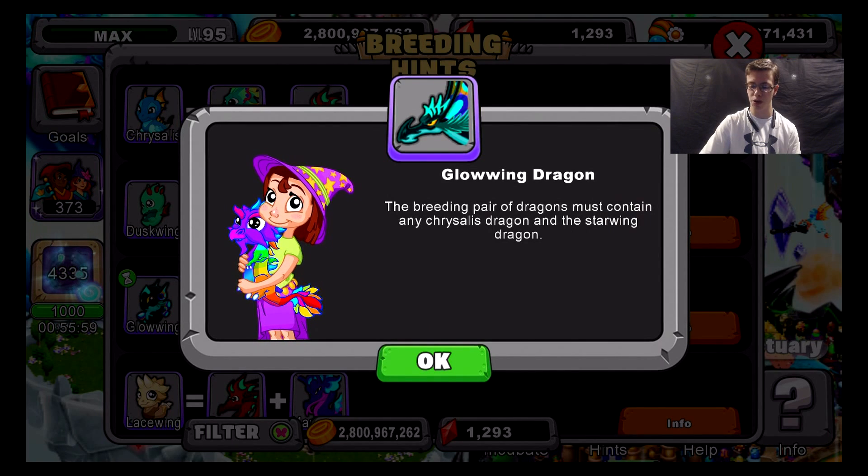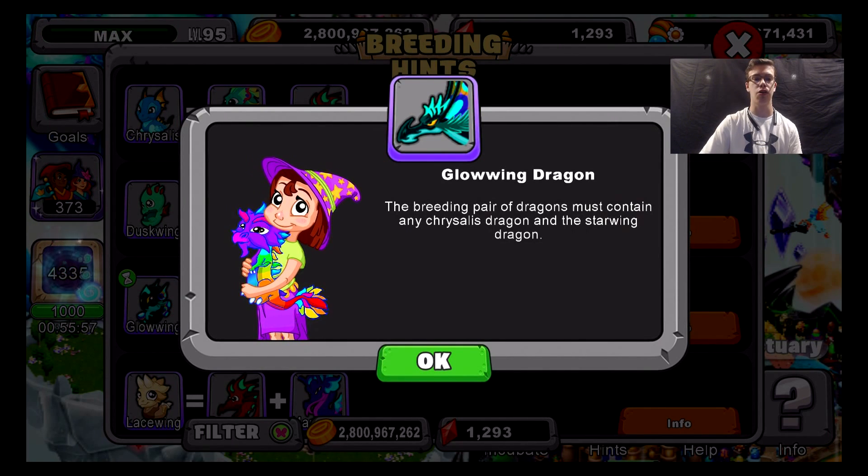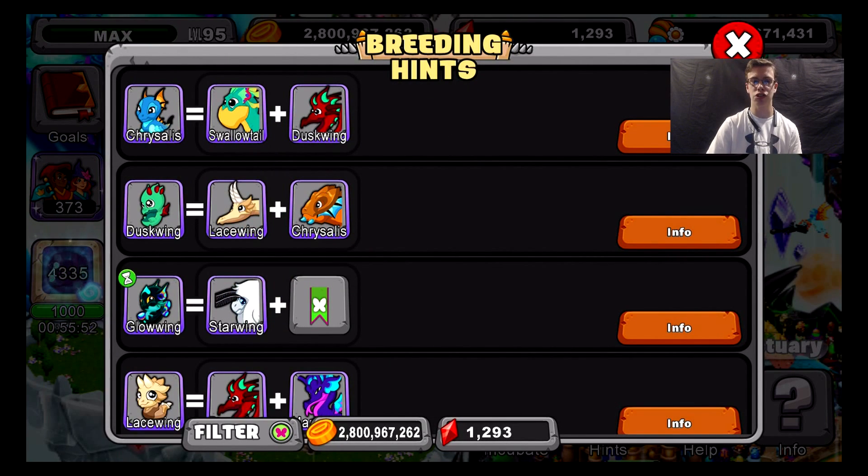You can see right here how it says starwing on the right-hand corner, and down in the picture it says left-hand corner. This goes to show you don't need to breed it any specific way — left side, right side, it doesn't matter. It just matters whether you get it or not. I've always worried about that myself, asking whether I have to place it on this side or that side. I finally figured out it doesn't matter where you place it.